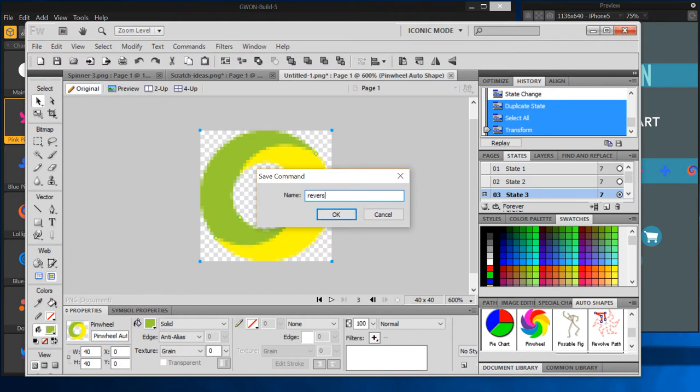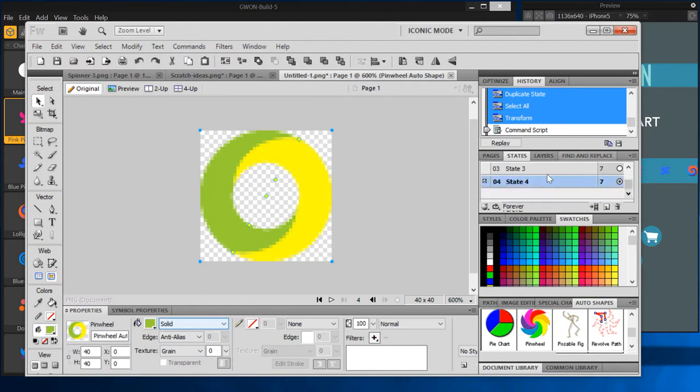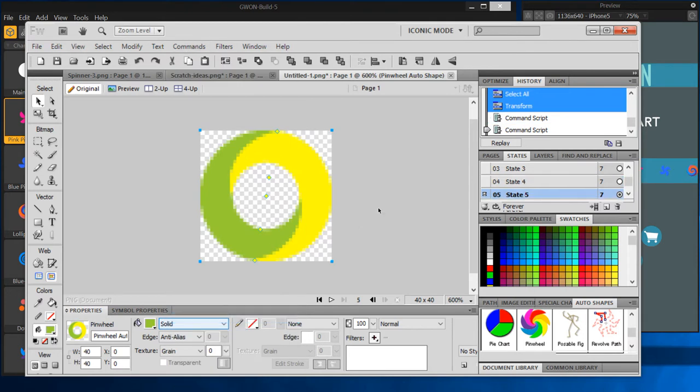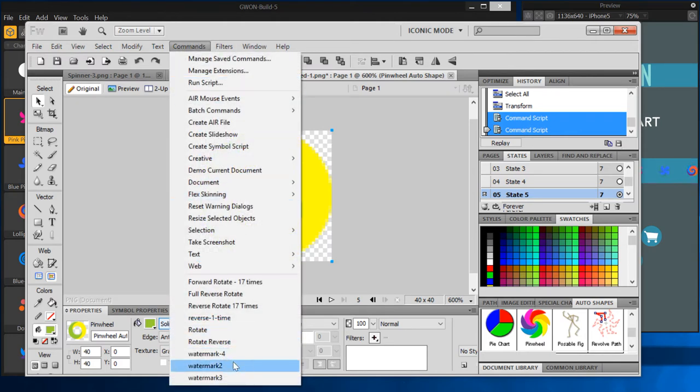Now when I want to do that again, I can just go to Commands > Reverse One Time, and it ran through all those steps again — duplicated the state, selected everything on the page, and reverse-rotated 20 degrees. I can do that again: Commands > Reverse One Time. That's basically what I did for every one of those. When I got to the end of 360 degrees — 18 images total — I was able to select all 17 of those command scripts and save them as another command called 'Reverse 17 Times.' Then I did a forward 17 as well.